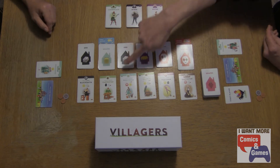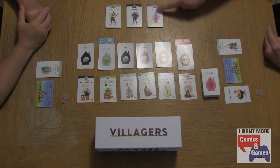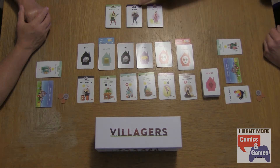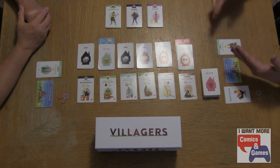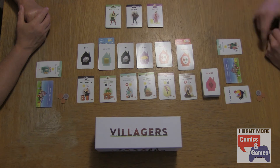You see that the Lumberjack and the Carpenter are both wood, and the Hayer and the Thatcher both use the hay. Over here we've got a Blacksmith and a Miner that both use the ore. You're going to build the more advanced villagers off the less advanced villagers.